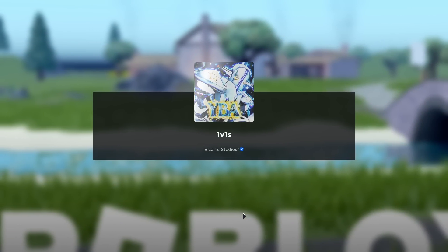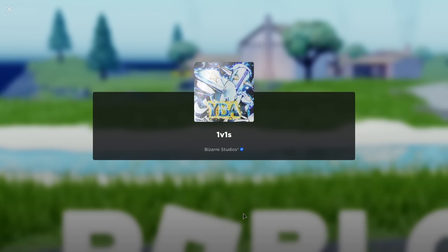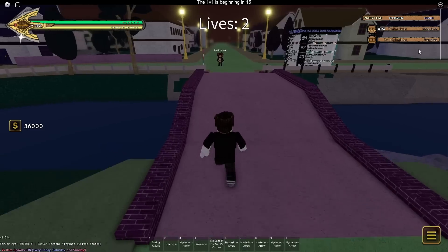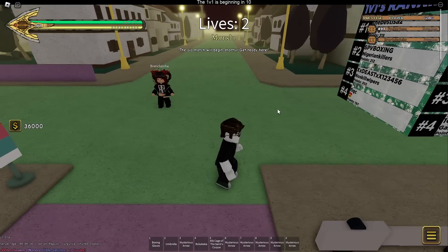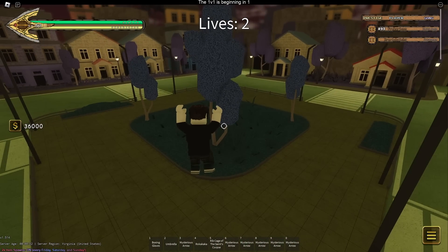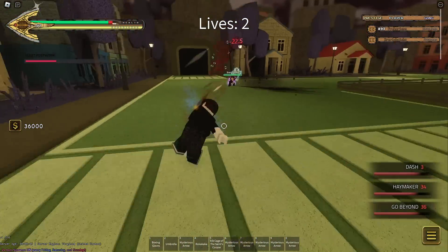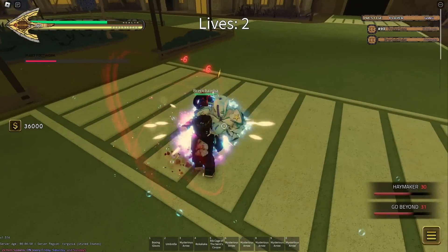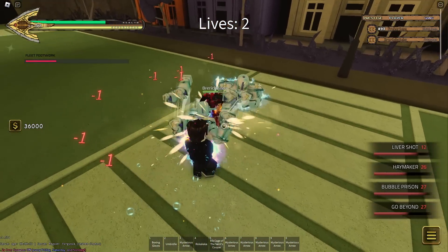The combo that I showed at the start of the video is kind of inconsistent because Jawbreaker's knockback is pretty far, so you have to kind of just predict where they're going to go. You can't land it if you're inhuman, which I'm not, so I'll land it like literally one out of ten times that I try. It's not consistent at all for me, but I'm going to try to go for it because it's a lot of damage if you can manage to land it.